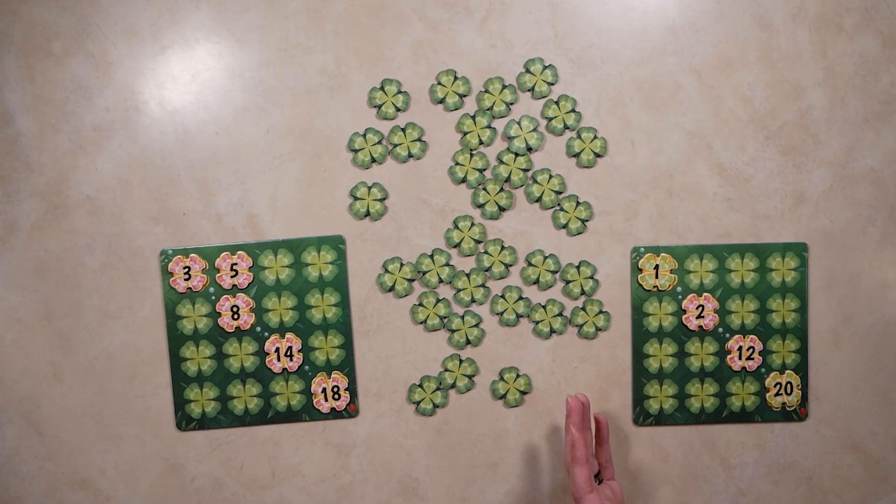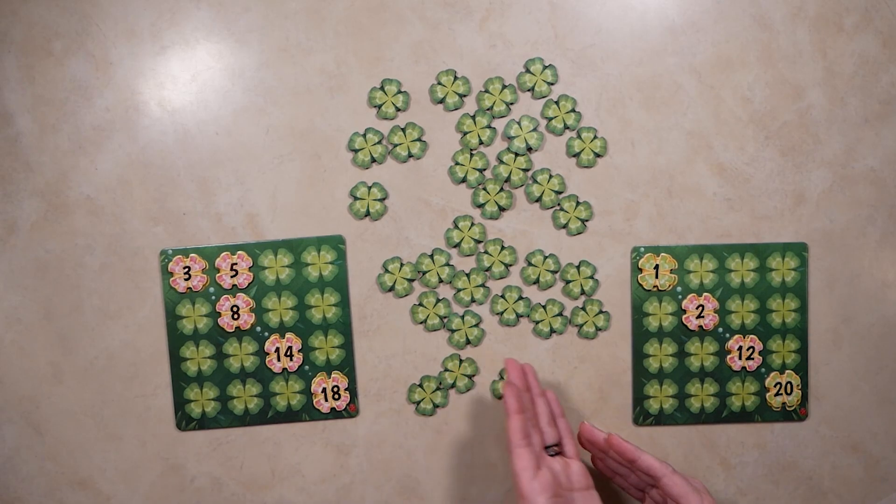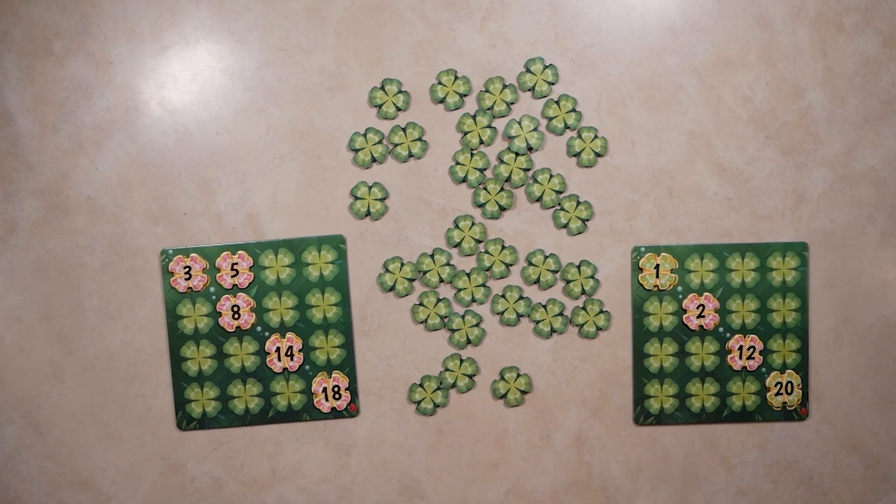Youngest player goes first. Moving on to the rules: in this game you're going to either take a face-up or face-down clover. At the start they're all going to be face down. Then you have two options: you can either return it to the pile face up, which would then allow another player to grab it, or you can put it on your board.